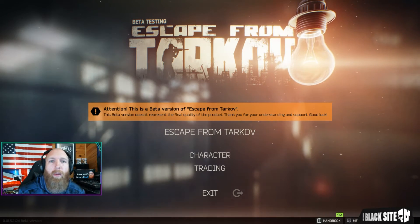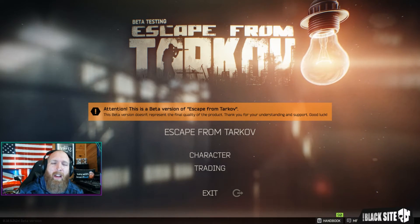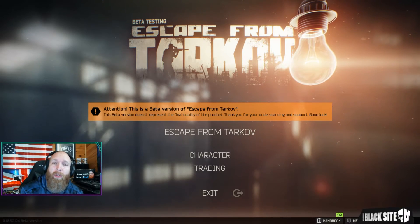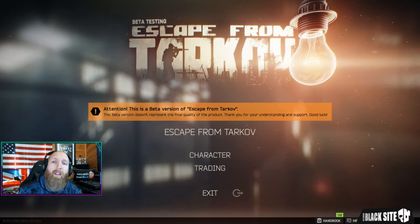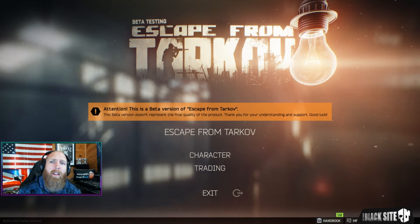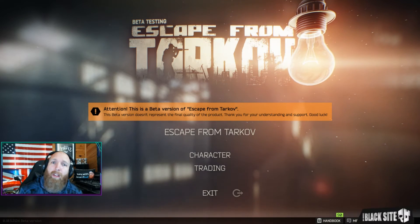Hey guys, DJ here and welcome to another video on Tarkov. One of the biggest new features that have just been added in the 10.5 patch is the flea market. In this video I want to briefly cover how it works, how to sell or trade your own items, and how to buy and trade items that you need. Battlestate have also added a handbook which I'll go over at the end of the video. Let's get stuck in.